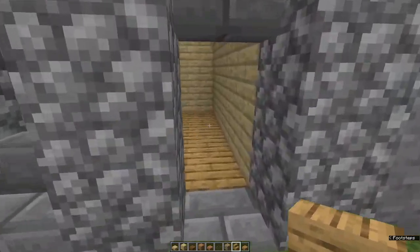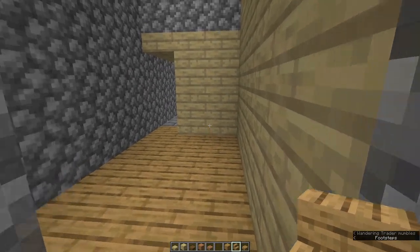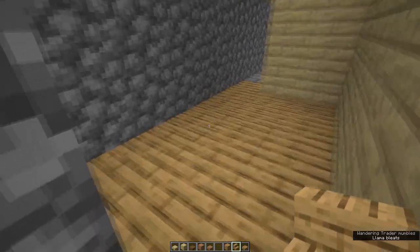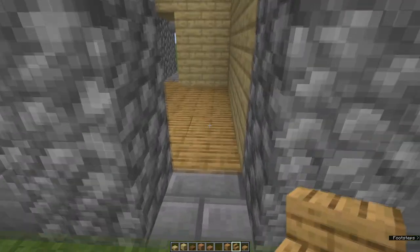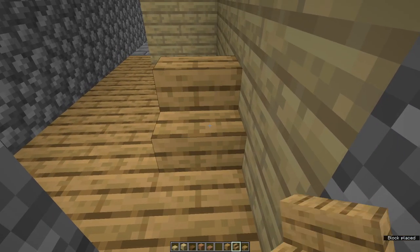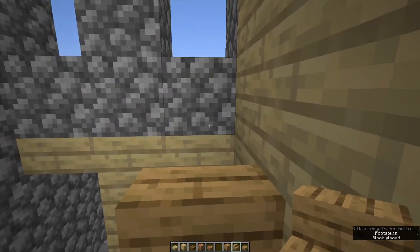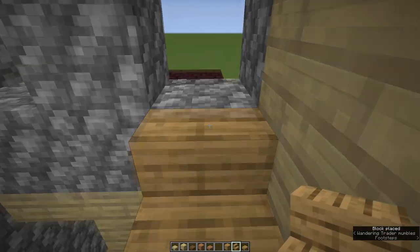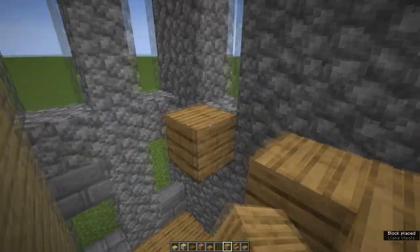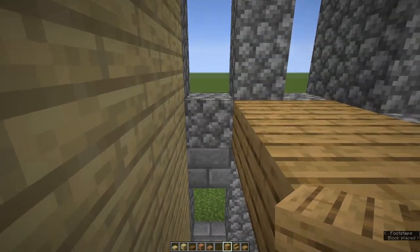Now with our internal walls and our floors done we need to be able to get up to the next floor, so you need stairs. You can use a contrasting stair if you want — I'm actually going to use oak so it tones in with the floor. Come in the front door of your terrace. Leave a one block and place down a stair, and then put stairs going all the way up till you reach this gap. Now we're going to fill in the rest of the floor with planks, not with slabs.